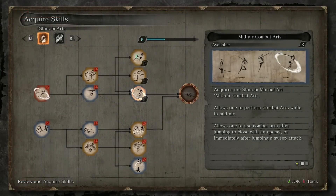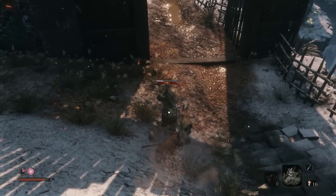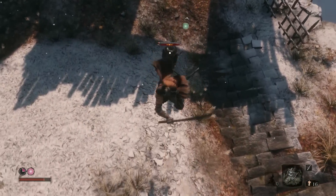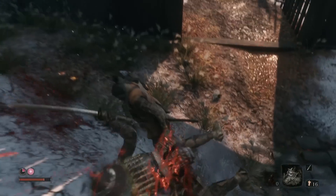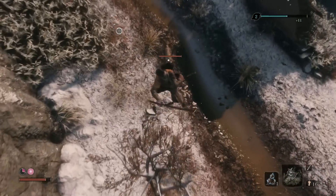Next on the skill tree is the Mid-Air Combat Art Ability. It basically allows you to perform the Whirlwind Slash move in the air. It should be used after jumping over a sweep attack, or when jumping to an enemy that has already spotted you. Perform it by pressing the block and attack buttons together in mid-air.